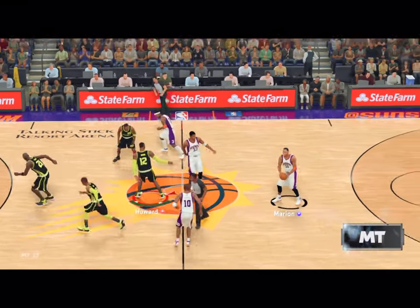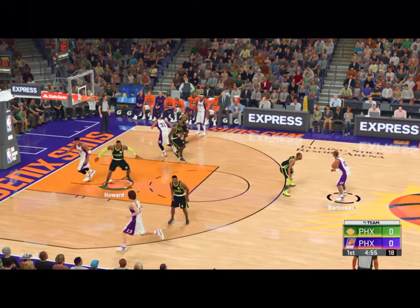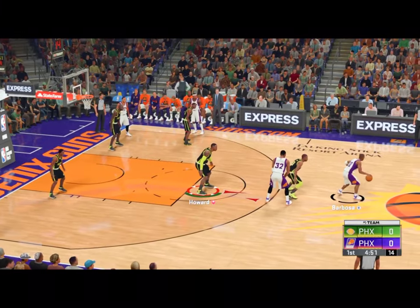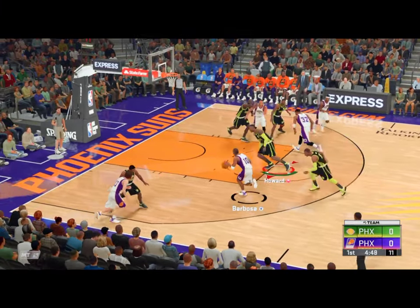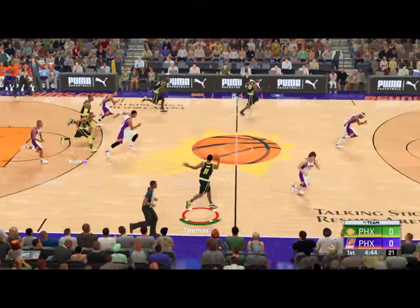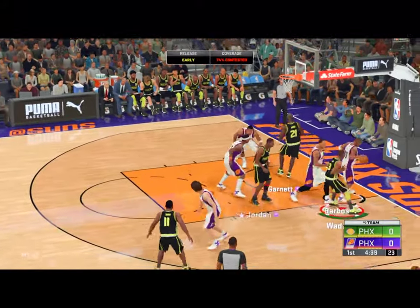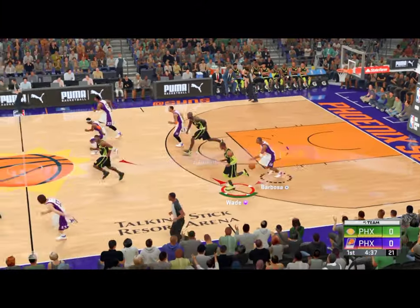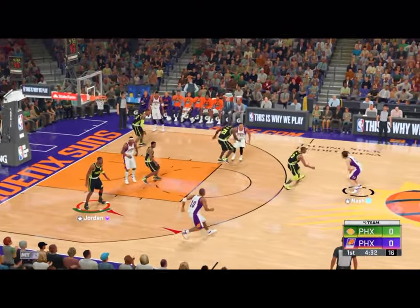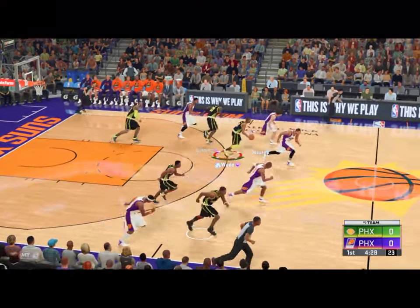Phoenix will get the first possession. Now Barbosa. Marion trying to get open, and it's sent back by Howard. Here's Jordan. At five, reset for Phoenix. Here's Nash. Poked loose — Kevin Garnett with the steal.